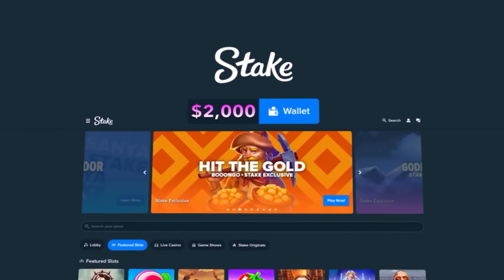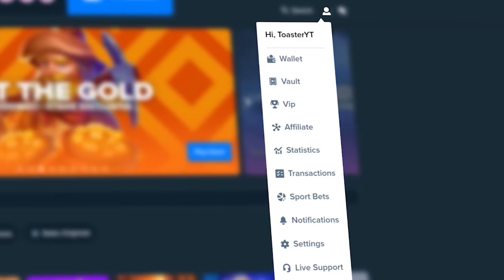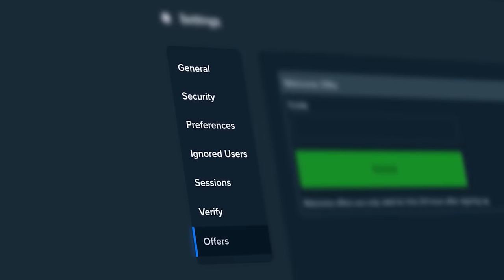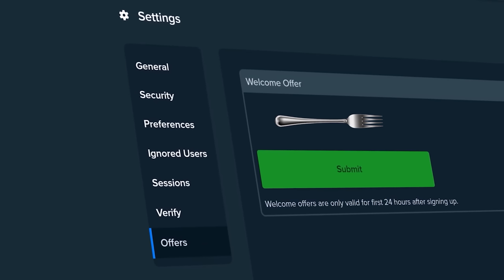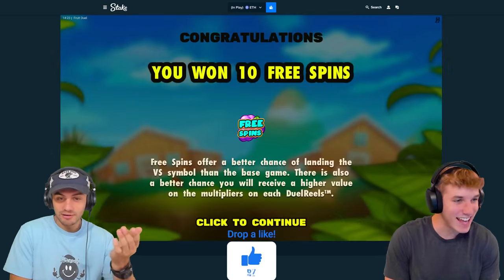Before we get to the next part of the video, if you want to gamble for yourself you should sign up on Stake, click the little guy in the top right corner, go down to settings, offers, and use code FORK — that gives you money back on every single bet you place. Now let's get back to the video. Oh my god, 100k! Well this is insane.